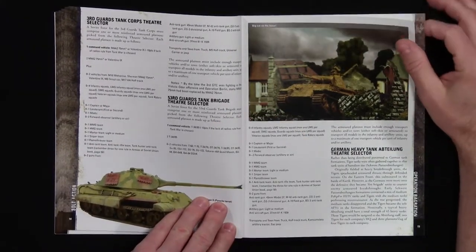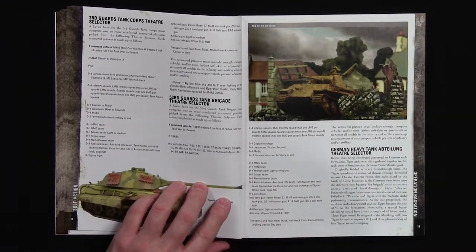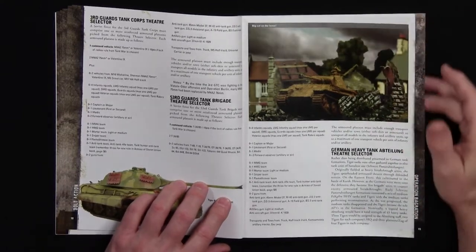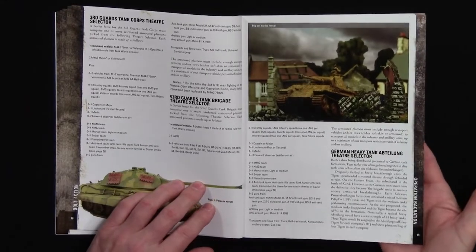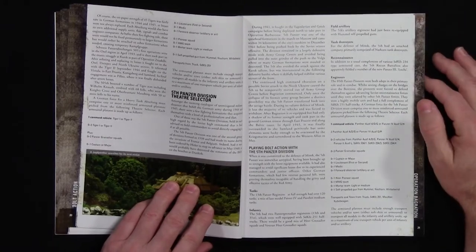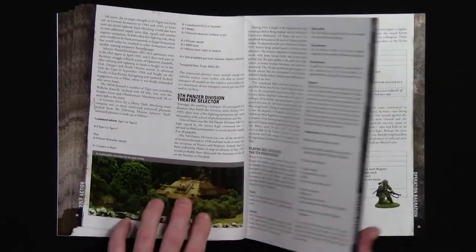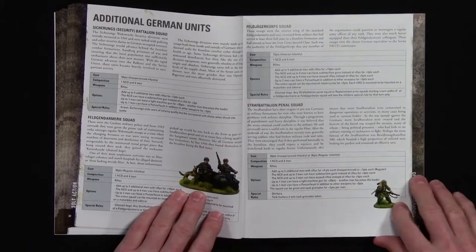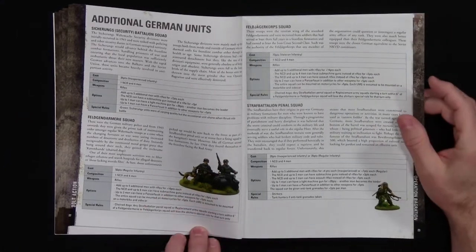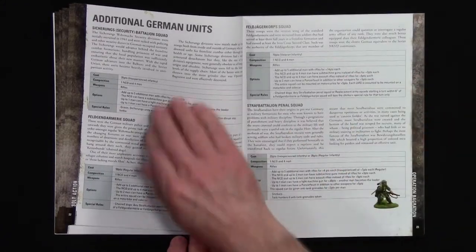This is also kind of an army builder book - like if you're tired of playing what you've been playing and want a different German force, here's another one, or another Soviet force, here's another option for you. I kind of just want you to see one of the campaigns all the way through with all the scenarios, so you get a really good idea of what this book is about. Here are the other units, it goes into more detail - if you play Bolt Action you're familiar with the setup.